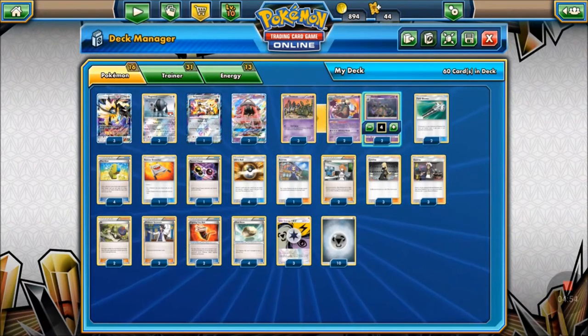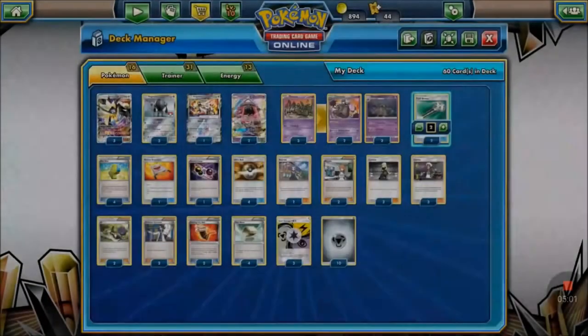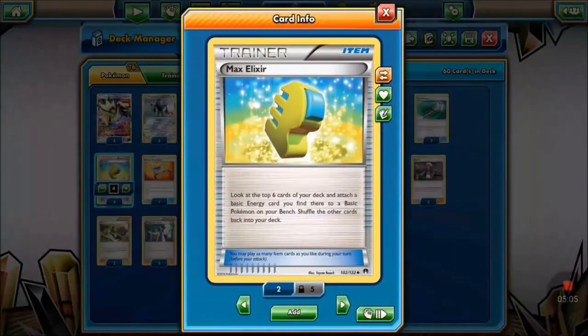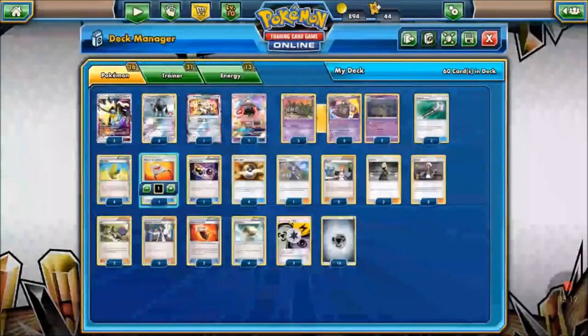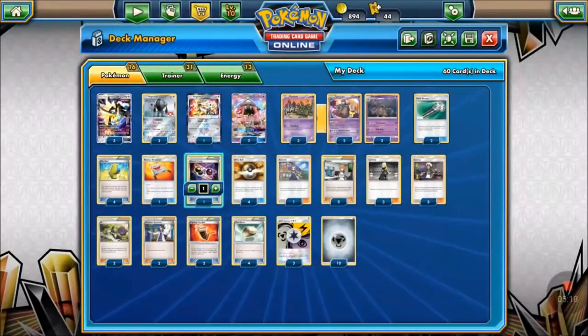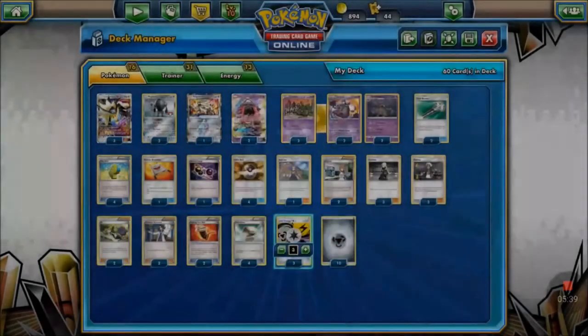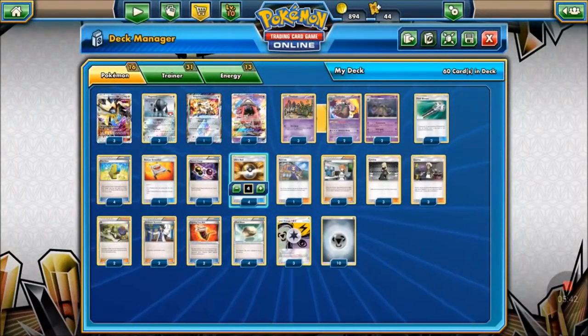We're playing two Field Blower to remove pesky tools and stadiums — especially Parallel City, which is very popular right now. Four Max Elixir to get our Duskmanes equipped with as much energy as possible so we can start taking knockouts quickly. One Rescue Stretcher to get Pokémon back, one Special Charge because we're running Unit Energy, which can be used as either psychic or metal — great for both Solgaleo and Garbotoxin so we never have the wrong energy type. Four Ultra Ball to search for any Pokémon we need.